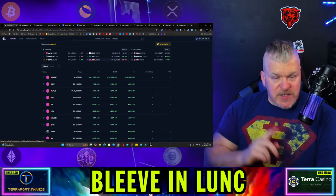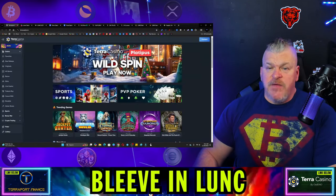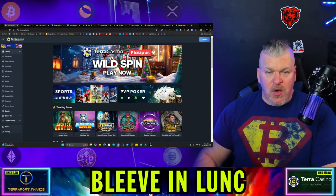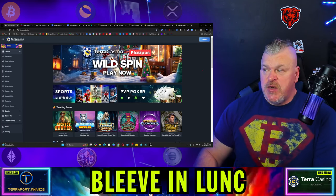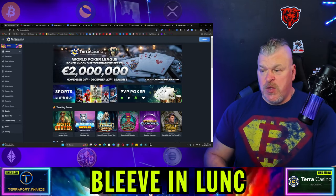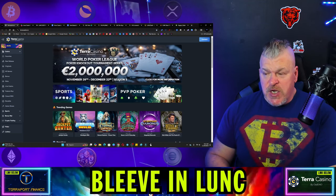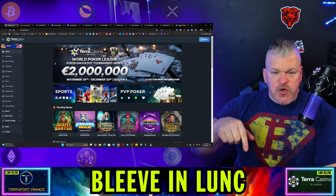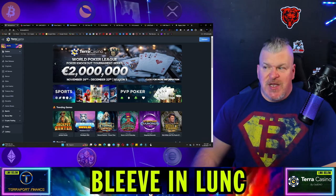I do have some news on the Boys. You can attach your wallet in the top right-hand side. If you're looking for some risk-based gaming and want to attach your wallet, TerraCasino.io would be a great place. Platypus right now sponsors Wild Spin. TerraCasino along with the World Poker League is sponsoring a 2 million euro tournament — season three goes from tomorrow until December 22nd. There's a link in the description below. Go sign up today; your life could be changed in 30 days.